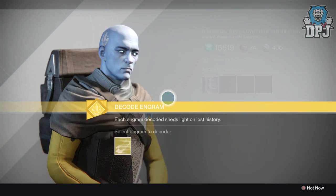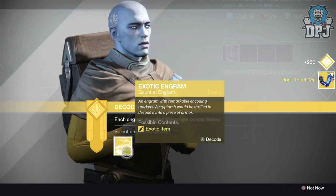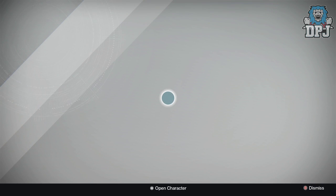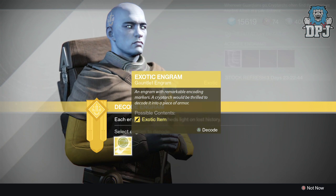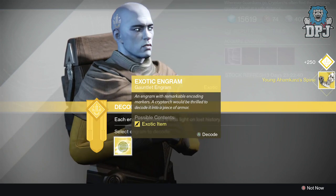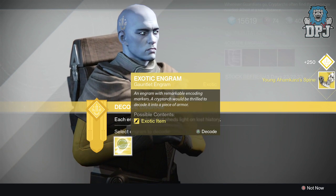Let's just get straight into this. I'm hoping they are 310s because I do not have them at 310. I'm just gonna back out - someone told me, a little birdie told me, if you back out after opening each engram it reduces the chance of duplicates. So we're gonna find out. Young Ahamkara's Spine - let's back out. Nope, that does not work at all.